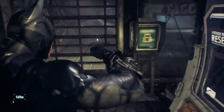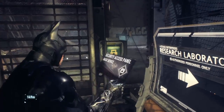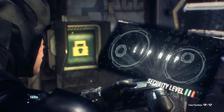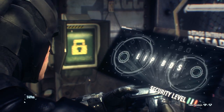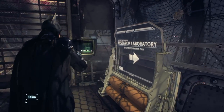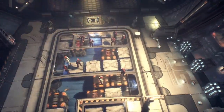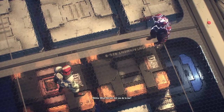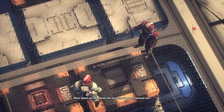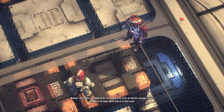Downloading the file. What the hell did you do to me? Help, you idiot. Anyone who touches you now gets a thousand volts. The militia's combat suits can temporarily carry an electric charge. I won't be able to hit them when they're in that state.